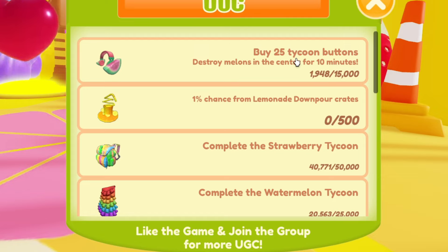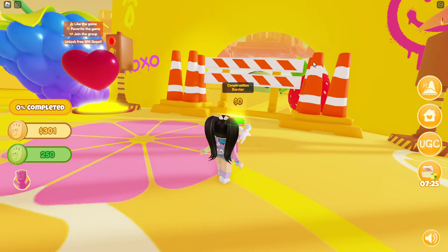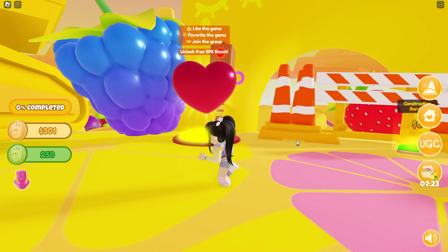For the watermelon headphones, we need to buy 25 tycoon buttons and also destroy melons in the center for 10 minutes. We're also going to need to complete the watermelon tycoon, then the peach tycoon, and the strawberry tycoon.